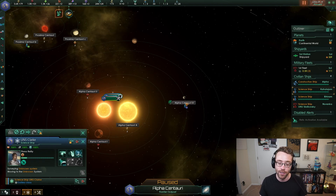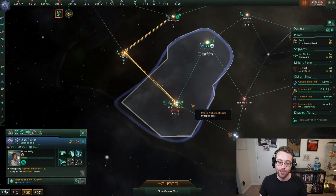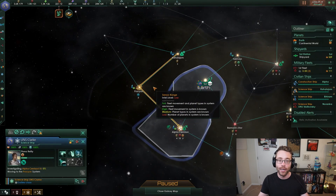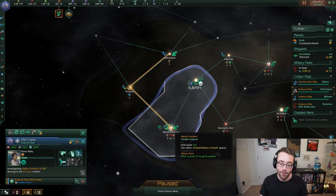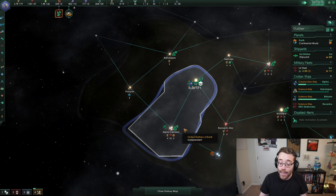And you have to clear that anomaly before you can colonize it. So with our science vessel selected, I'm going to right-click on Alpha Centauri and I'm going to choose Research. Our science vessel makes a path - it completely forgets about what it was going to do, wipes its queue, and heads down to Alpha Centauri to research that anomaly. And that's going to take some time.